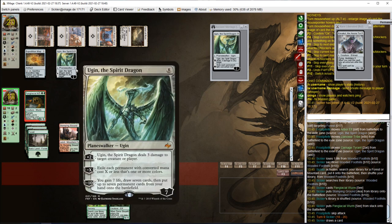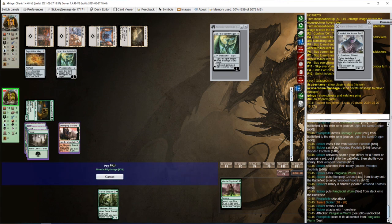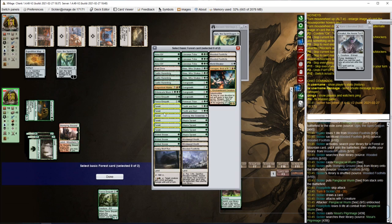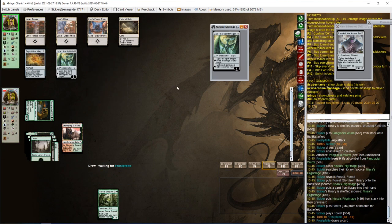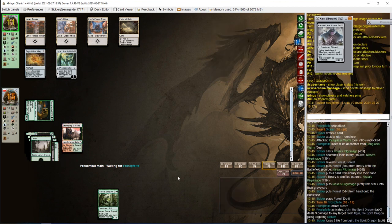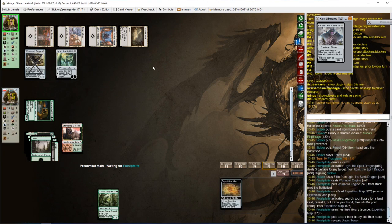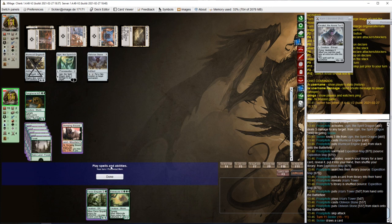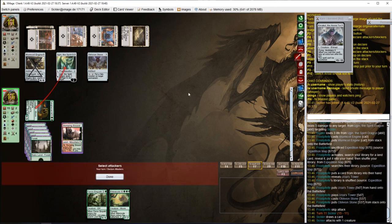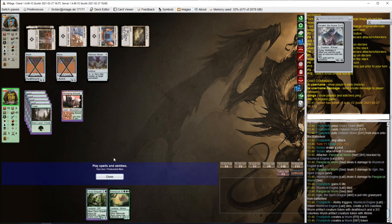I wonder, should I attack Ugin or just attack the opponent directly? Let's attack the opponent and pressure his life total. We'll search for 2 lands, put one onto the battlefield tapped and play another one, and with that we're passing. There is the Worm Coil Engine, so opponent is getting the absolute nuts — and Oblivion Stone to top it off. This is not looking good, but let's just attack Ugin. Ugin will die regardless — 6 damage. Opponent is left with 2 Worms.